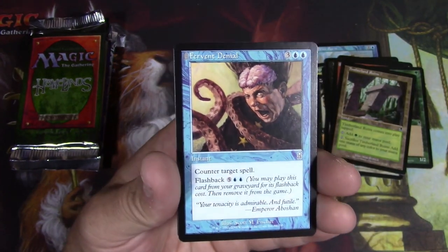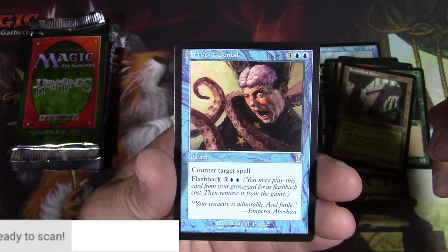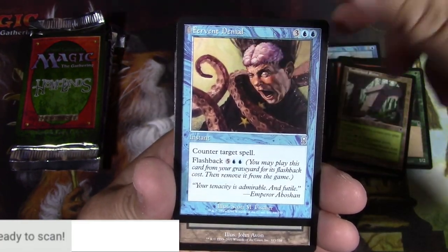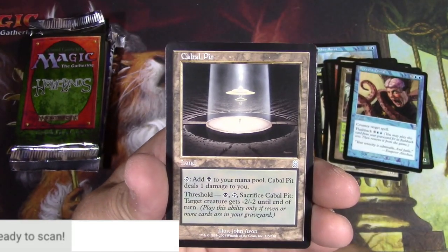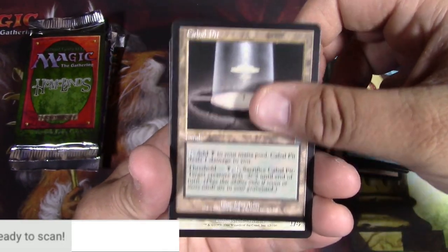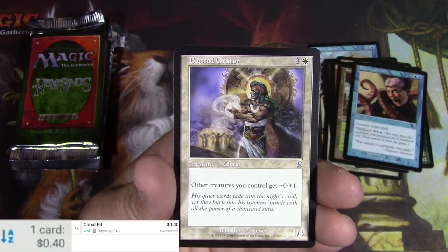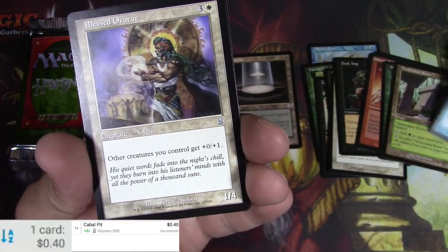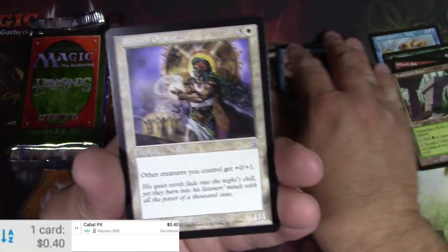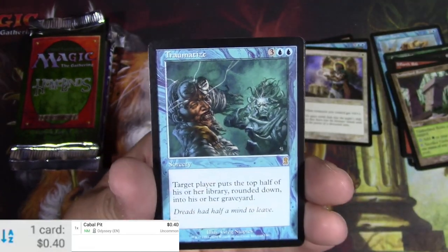I'm going to scan all the rares and maybe some of the uncommons that might be good. I don't think that one is really anything. Cabal Pit might be — let's take a look. Cabal Pit is 40 cents, nothing too exciting. I'll put my uncommons here. Blessed Orator, another great art right there. And a Traumatize — this one's been reprinted a couple of times but I think it does see some play.